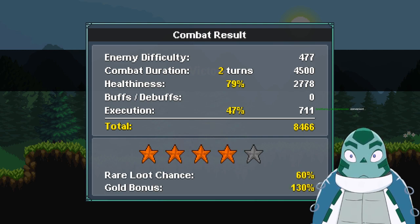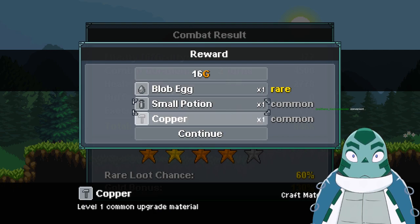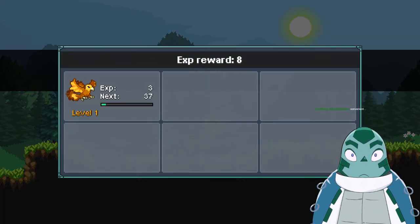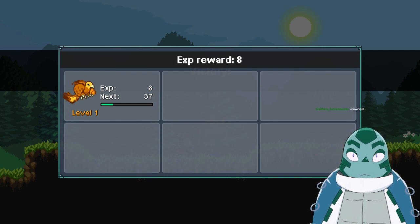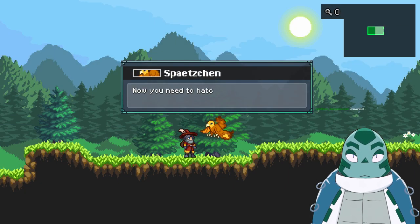Four stars! And we got a blob egg. So in this case you don't really need to catch the monsters as much as you just need to defeat them and hope that they drop an egg, basically. You received a blob egg — now you need to hatch it.